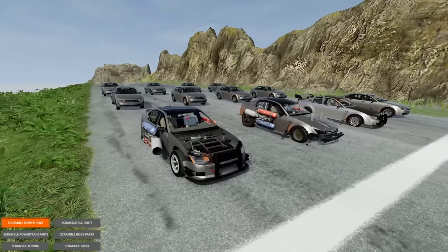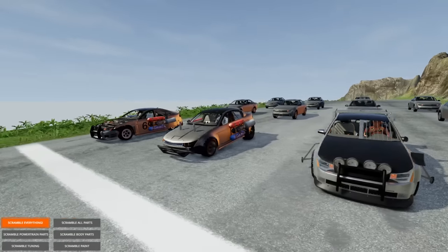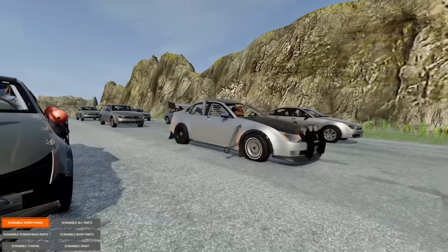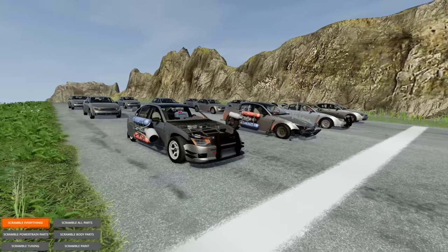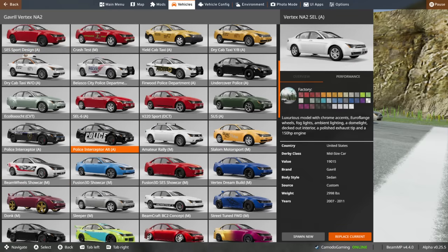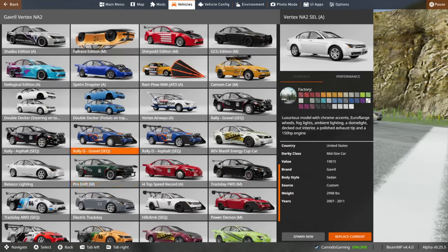So here it is, probably one of the best cars in the game — the Vertex. This thing has 97 configurations. I went ahead and scrambled three of the cars just to get an idea as to how hideous these things are going to be, and folks, these are the most amazing scrambles I've ever seen in this game. This is based on a mod called the Vertex, which will be down in the description. 97 different configurations — we've checked out a lot of these before, but we've never randomized this. We're going to race these down the Crash Hard Mountain and it's going to be glorious.